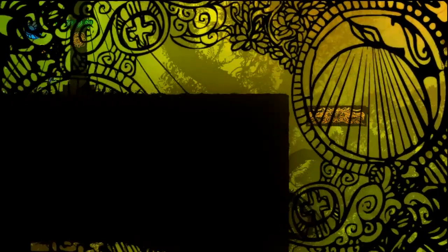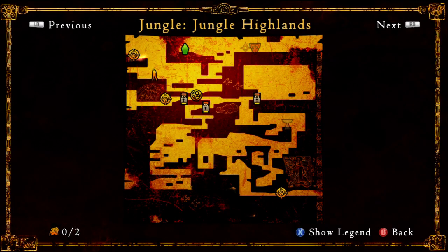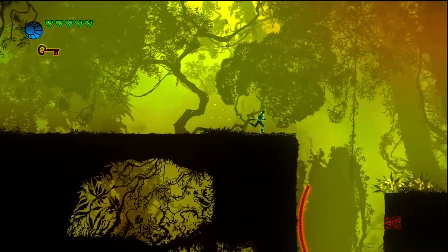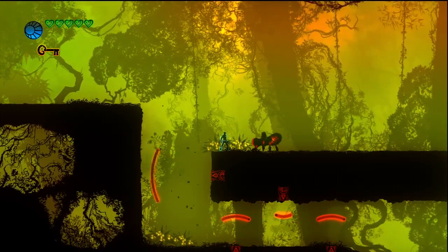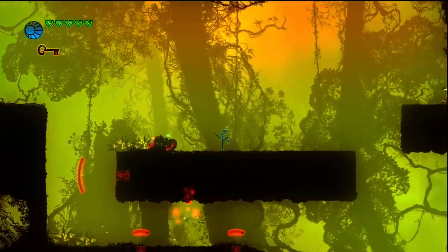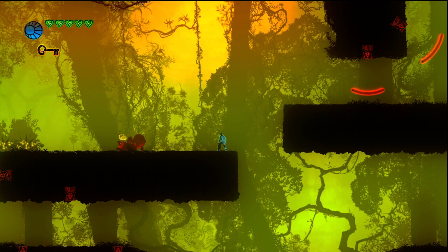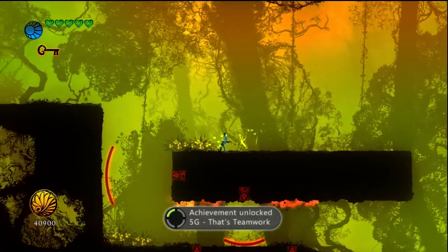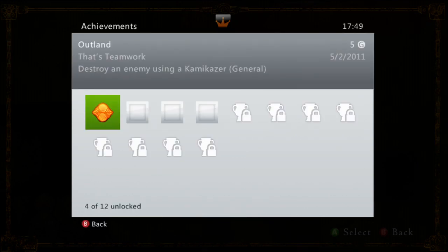The last achievement is That's Teamwork, which requires you to use a kamikaze bug — those orange little bugs — trigger it and it runs in the direction you triggered it, and it needs to kill an enemy. In Jungle Highlands, jump off the top-left platform, hit the spider with an uppercut to stun it — that's the kamikaze you want to trigger. Jump back down, crouch, it'll go over you and kill the spider. Achievement unlocked: That's Teamwork for five gamerscore. And those are called kamikazers, that's what they're called.